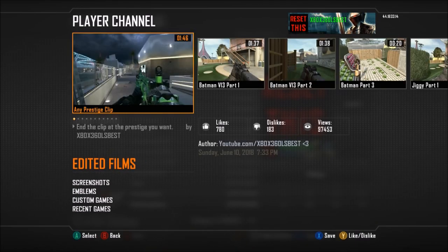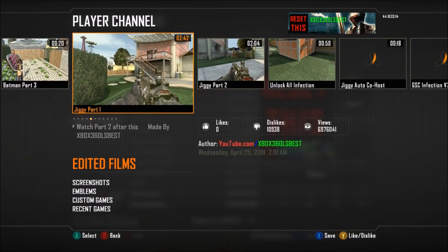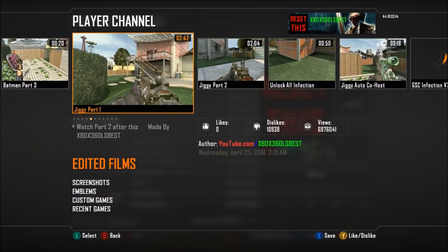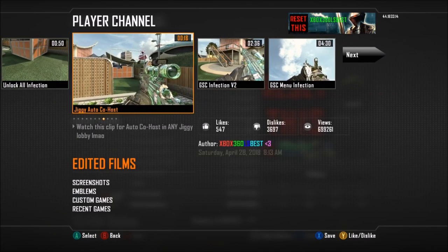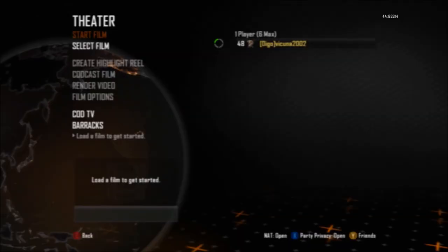Go to his edited films and you should see all the films he has. What you're really looking for is Jiggy Part One — go ahead and save that. You're also looking for Jiggy Part Two — go ahead and save that as well. If you want your friend to have co-host, you can save an extra clip, but it's not recommended. Now go ahead and load Jiggy Part One in Theater Mode.